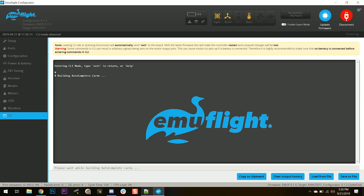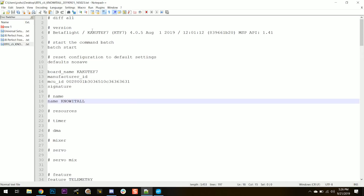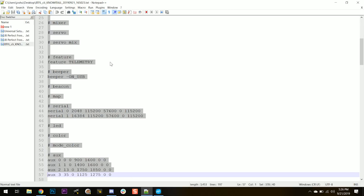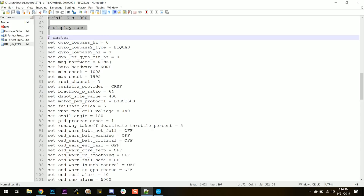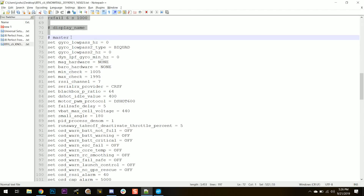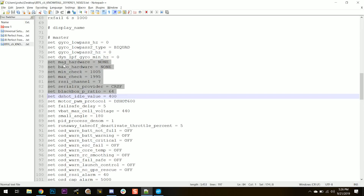Now we've got to restore the config. I'm supposed to just be able to paste all this stuff right back in, but I'm betting I can't just paste in the PID-related and filter-related stuff. So let's be selective. I'm going to leave out the gyro low pass stuff - that's my filters. Black box - yeah, that's fine. All fine.